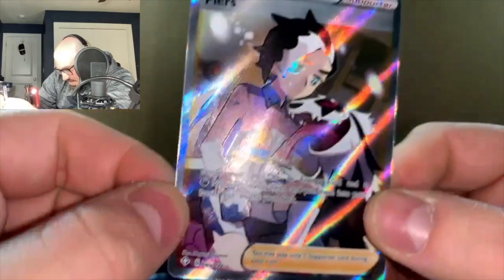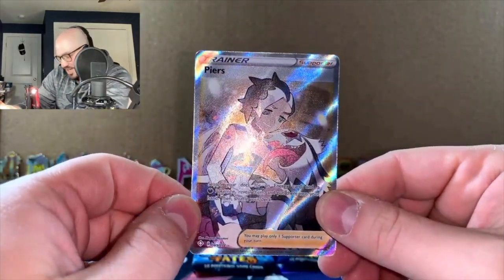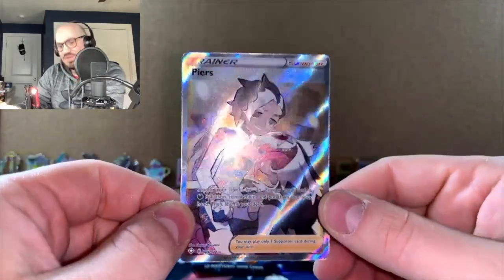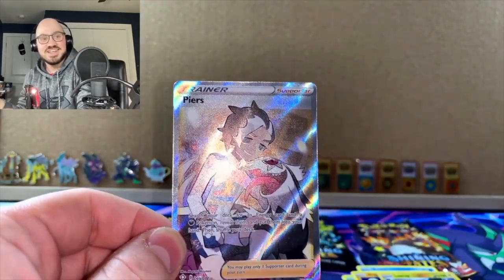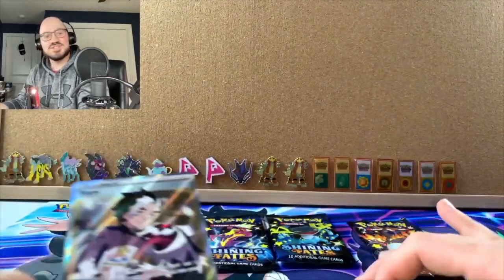Look at that card — that thing is glorious. I haven't gotten to Perrserker yet in the actual game. 69 of 72. A lot of glisten because I've got the light on my camera. Man, that's a beautiful looking card right there. And I'm thinking — where are your sleeves? I know, right? I didn't bring my sleeves out. Amateur hour.